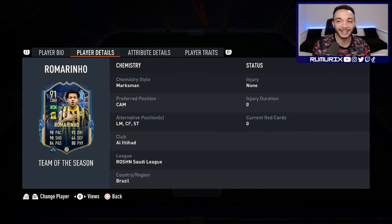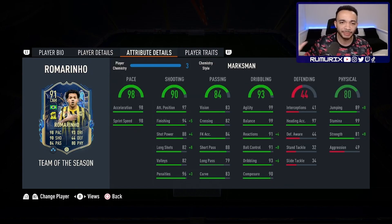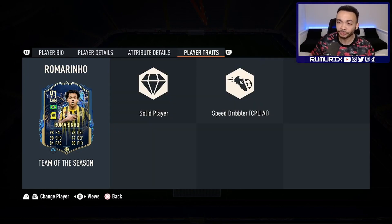His club is Al-Ittihad - he's got Saudi League links and Brazilian links. I stuck a Marksman on him which makes him the Controlled Accelerate type. It boosts his shooting, dribbling and physicals. This card looks crazy - pace 98, acceleration and sprint speed, shooting looks really good with 99 finishing, passing looks good enough, dribbling looks amazing. Heading is really good, 97 jumping and heading. With the Marksman, stamina 99 will last all game, strength 89. Aggression is very low at 49 - we'll see how that impacts him. He's only got the Solid Player and Speed Dribbler traits, which is a bit disappointing.